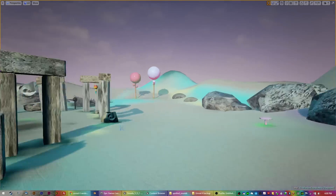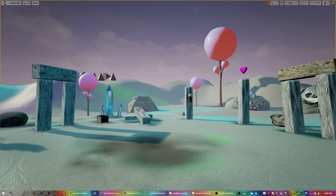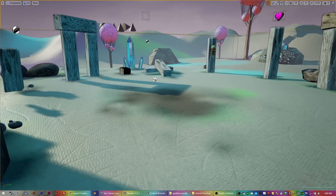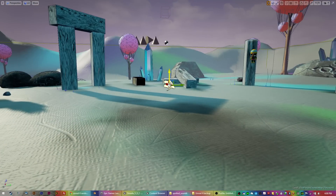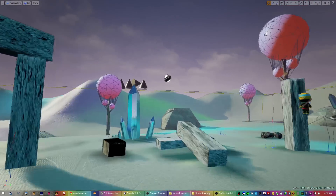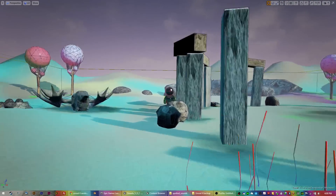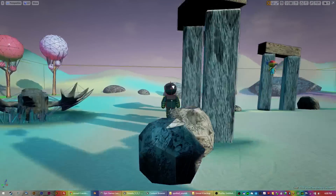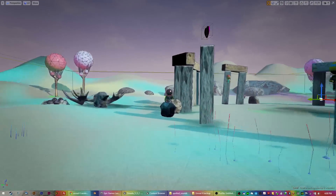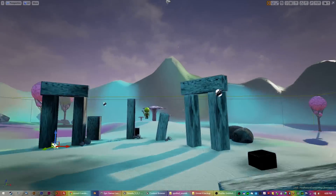I've also got a little bit of a depth thing happening — I couldn't think of what it was called. Let me find it... the Exponential Height Fog — cool name! So what that does is give everything a little bit of depth; you see how the colour changes, just a little bit of fog. I quite like it, just a bit of ambience.